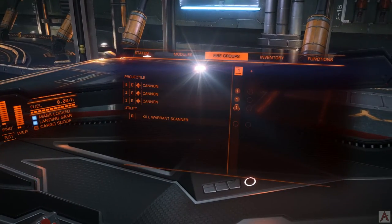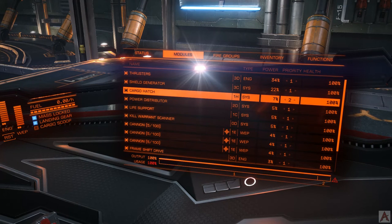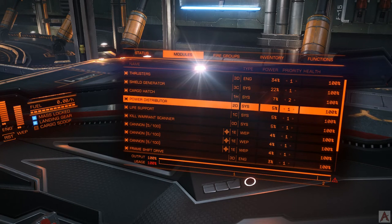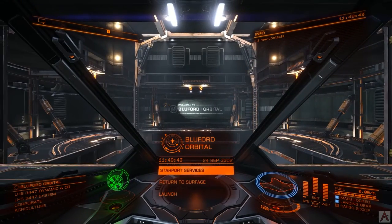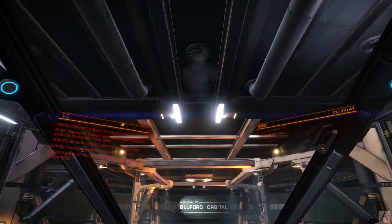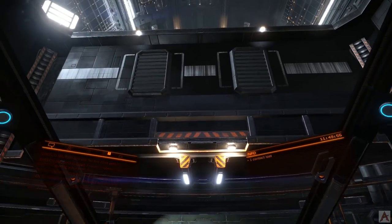It gives us the fire group warning again. We'll go over and set it up so that the left trigger number two is our fire group. We'll also go into modules and tell it what to turn off should we run out of power. Our cargo hatch consumes 7% of our power output, so that will get turned off whenever we deploy our hard points. As you can see from down here, with the priority-two items turned off, it draws below that 100% threshold, meaning beyond that point we should be good to go. Whenever you're doing power plant setup like this, it's always a good idea to go ahead and launch yourself, get out into space, and make sure that when you deploy your hard points your whole ship doesn't power down.